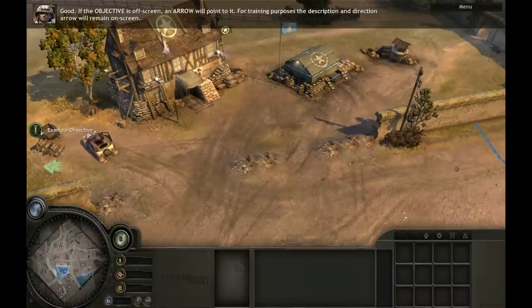If the objective is off screen, an arrow will point to it. For training purposes, the description and direction arrow will remain on screen.